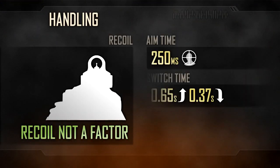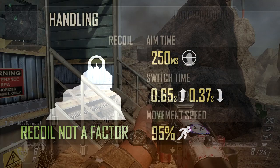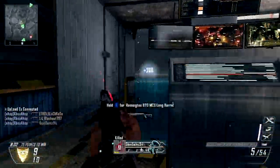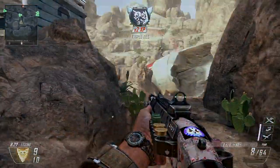Thanks to the slow rate of fire, recoil isn't a factor. Your aim will recentre long before the next round is ready to fire. Aim time is the same as the assault rifles, at 250 milliseconds, and movement speed is the same too, at 95% of the maximum base speed.